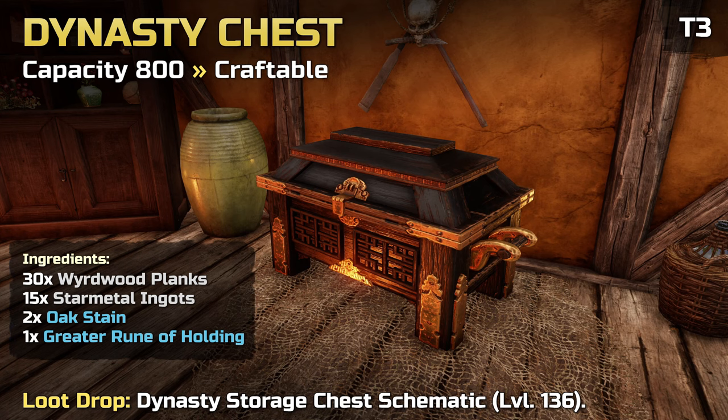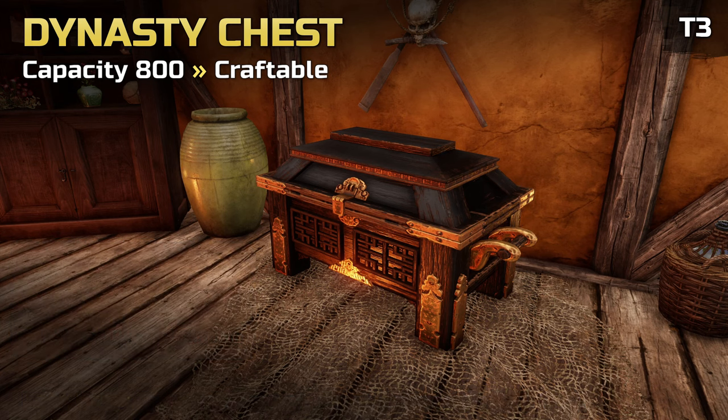The Dynasty Storage Chest increases your storage by 800. It can be crafted and requires 136 in furnishing. Unlike tier 1 and 2, this recipe is unlocked through a schematic. The schematic can be obtained as a loot drop from Supply Stockpiles, Ancient and Elite chests in Edengrove Scale Reach only. This makes it even rarer than the Hope Chest, so the Trading Post might be your best bet. It does not drop as loot from kills.